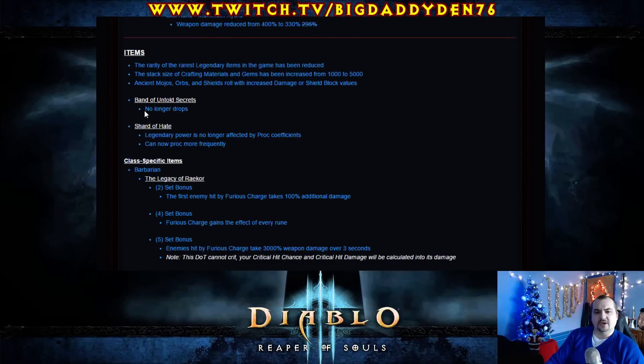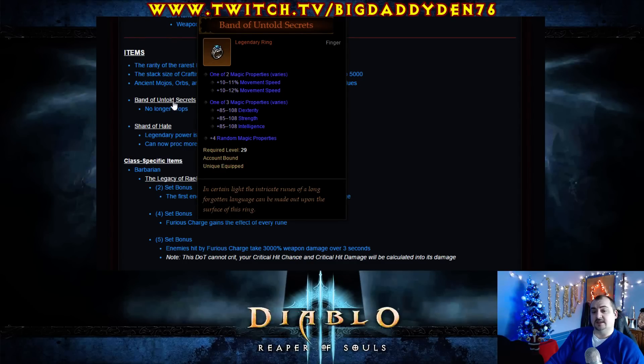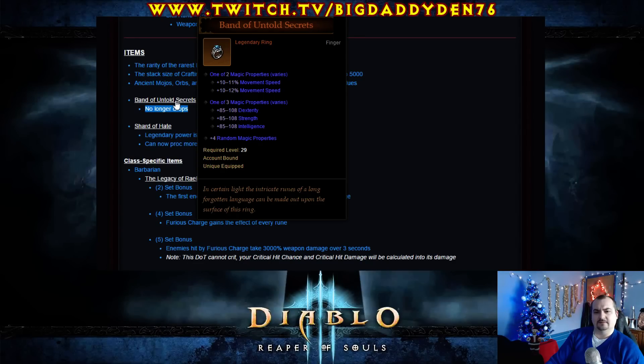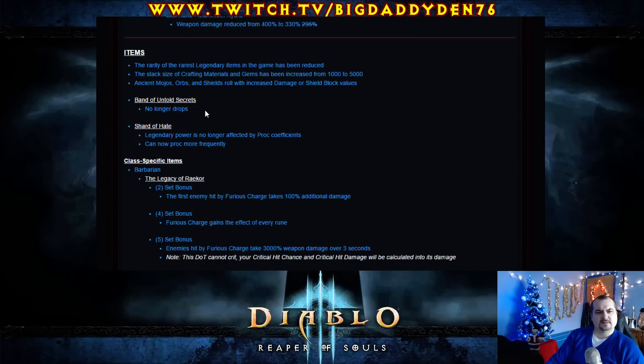Band of Untold Secrets no longer drops. That's strange to me — the Band of Untold Secrets can actually roll really well. Why are they just taking it off the loot table instead of tweaking it a little bit? Seems a bit strange.